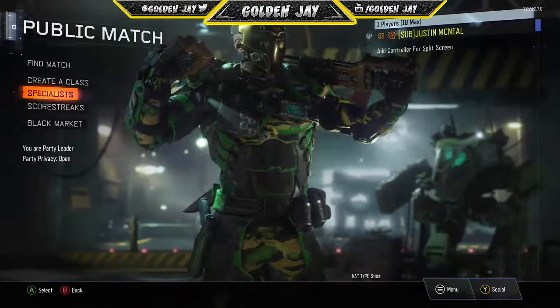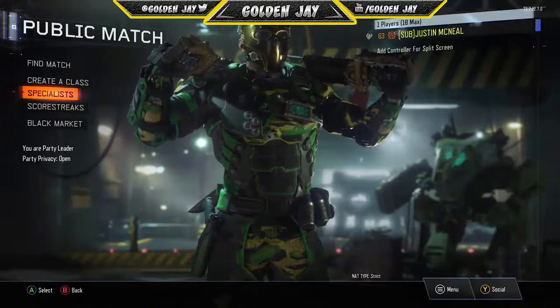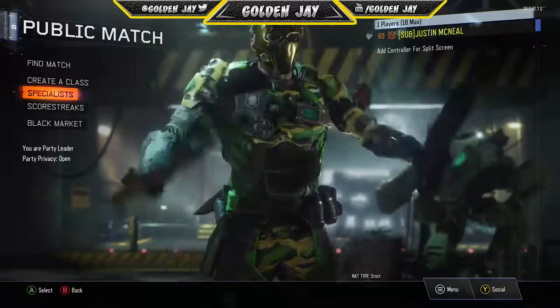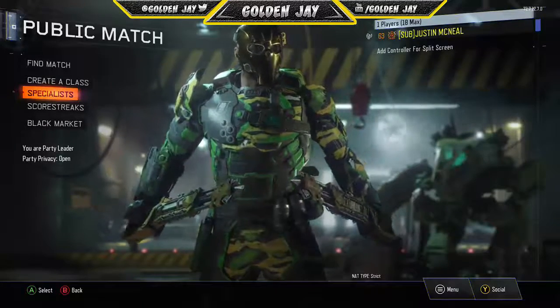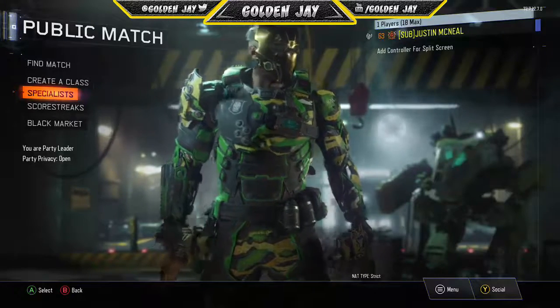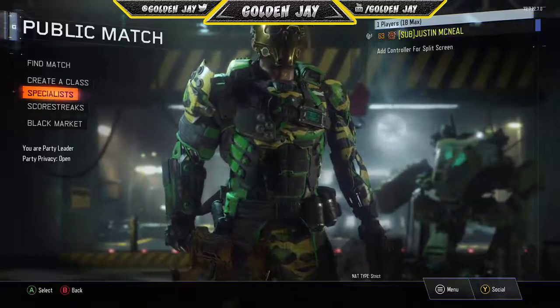Hey, how's it going guys, my name is Golden Jay and welcome back to another Black Ops 3 video. In this video I'm going to be showing you guys two amazing glitches in one. To do one glitch you do another glitch — it's basically two glitches in one. The first glitch I'll be showing you is the camo glitch where you can get any camo on any gun.